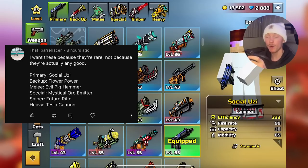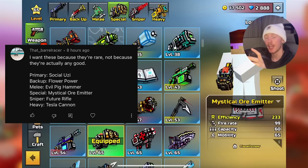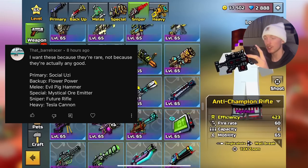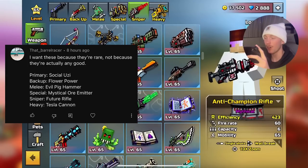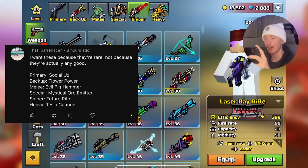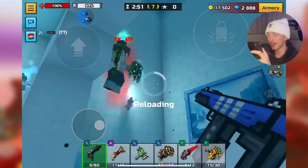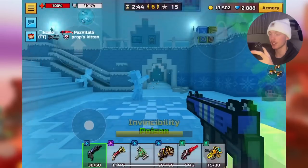Next up is the loadout from Barrel Racer, and he wants a rare weapons loadout: Social Uzi, Flower Power, Evil Pig Hammer, Mystical Ore Emitter. He said Future Rifle for the Sniper category, but Future Rifle is actually a primary weapon, so I don't really know what he meant — I'll probably just skip the Sniper category. In the Heavy category, we have Tesla Cannon, which is actually kind of good. None of these weapons are that good — he doesn't want them because they're good; he wants them because they're rare.